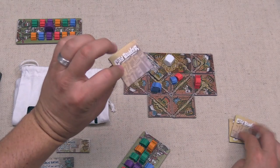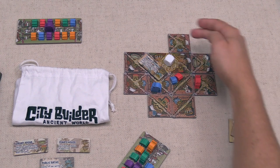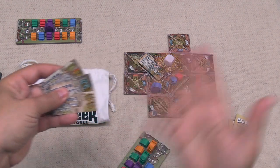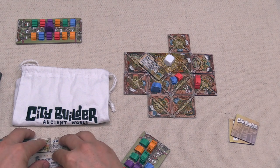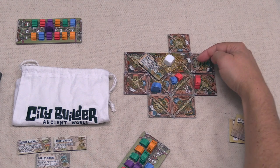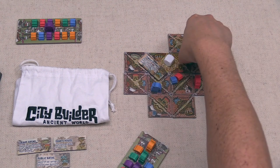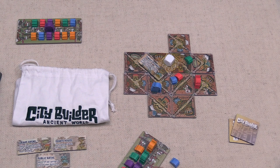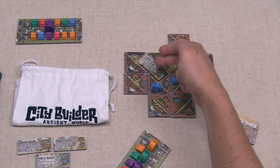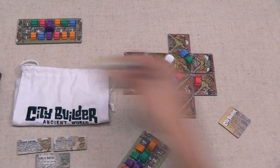The white player places a tile, completing a small district with a blue and green landmark. It doesn't match any current monument requirements, but the white player was looking to settle. Every completed district with no empty houses is worth two extra points for them. There's a green and blue landmark with two vacant houses, so they place the small green settler and then the small blue settler worth three victory points. With no vacant houses, the Temple of Venus gives them two extra points. They discard one tile and draw two more.